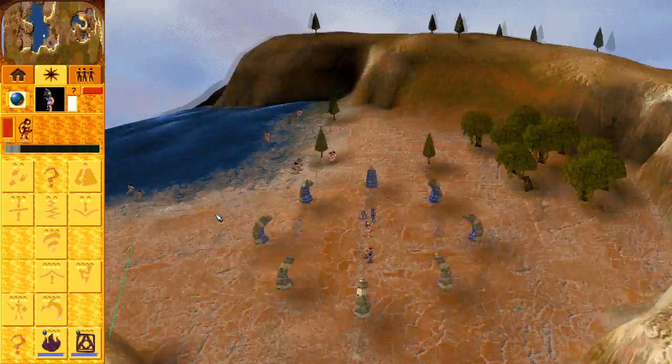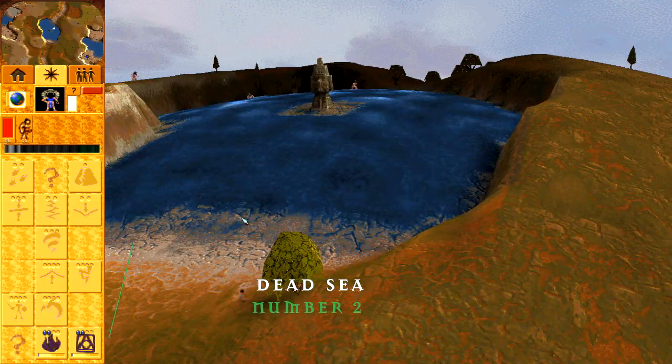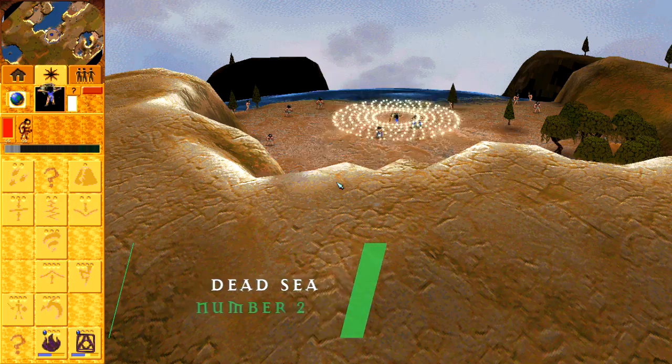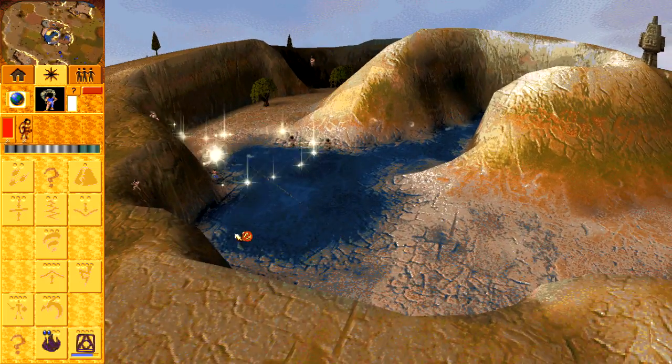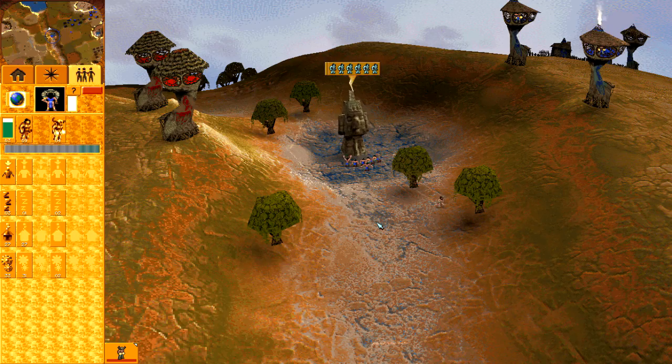Sometimes a map can be so good that nobody plays it. Dead Sea is a map that holds no player's hand. Right from the go you are at war with your opponent. Starting within a valley, you must head out into the wasteland where you expand your settlement, convert wildmen to your tribe, and attempt to secure important positions.